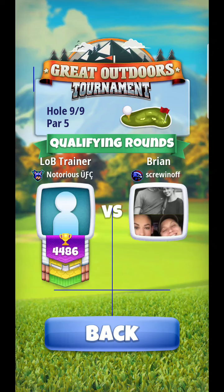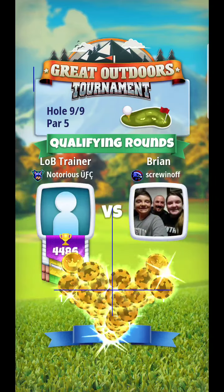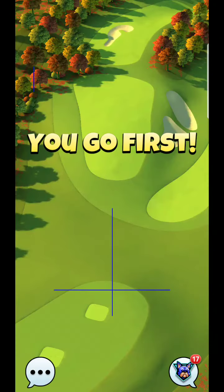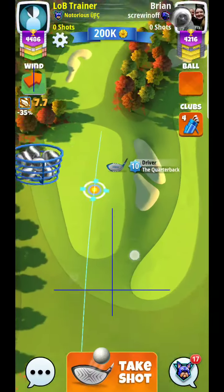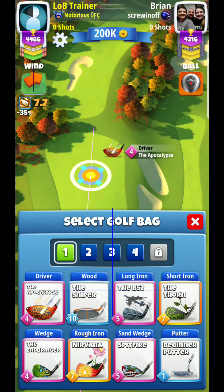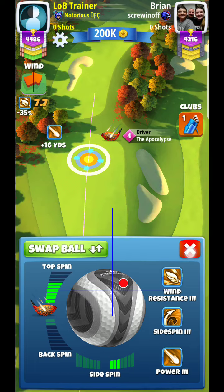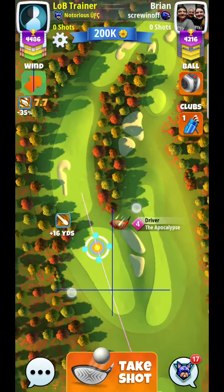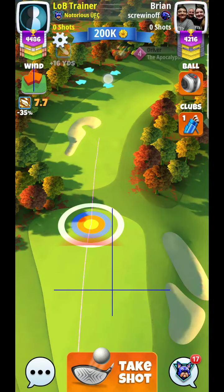Alright, here we are on hole nine. Let's take a look at what they give us. Typically you'll want your driver with the most topspin for this one — the further you can get it down there the better. One of the things you don't want to do is get too risky. With a wind like this, Sniper 10 should be enough. Alternatively I'll typically use Guardian, but I shouldn't need it with wind like this.